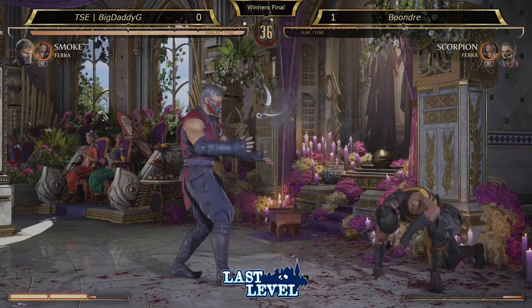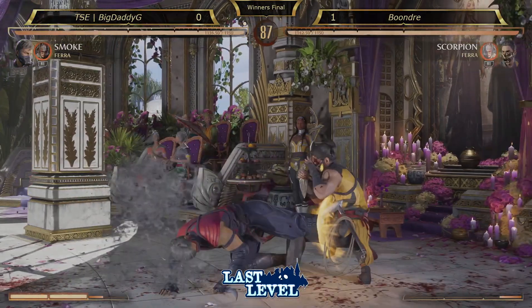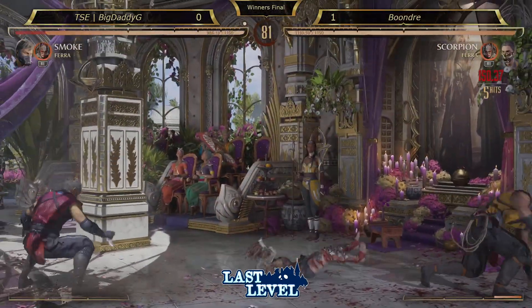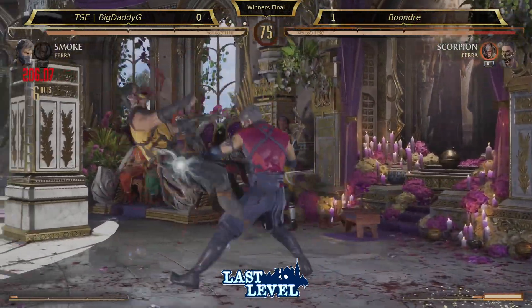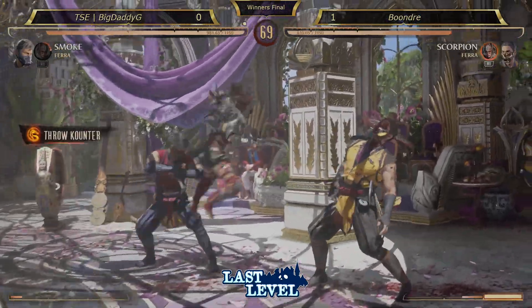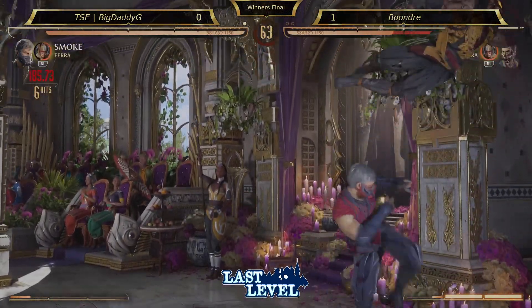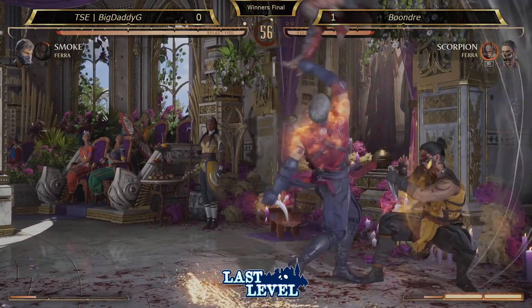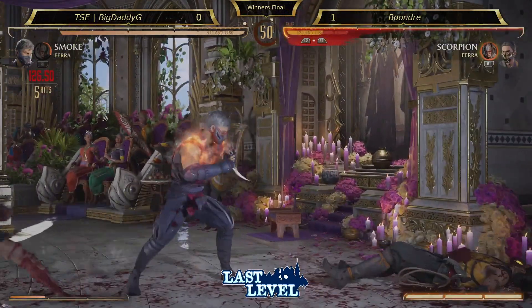Gets hit by the low. He goes all mids — he even did that against Matrix, he goes all mids. All options are safe. Huge up block — good up block on that. Especially being able to convert off of that meterless teleport and have an option to make that safe — that makes Smoke such a really strong character. Farrah's out here, elevating characters. I feel like that's what this game needs — Cameos elevating the characters, not just characters being super strong.